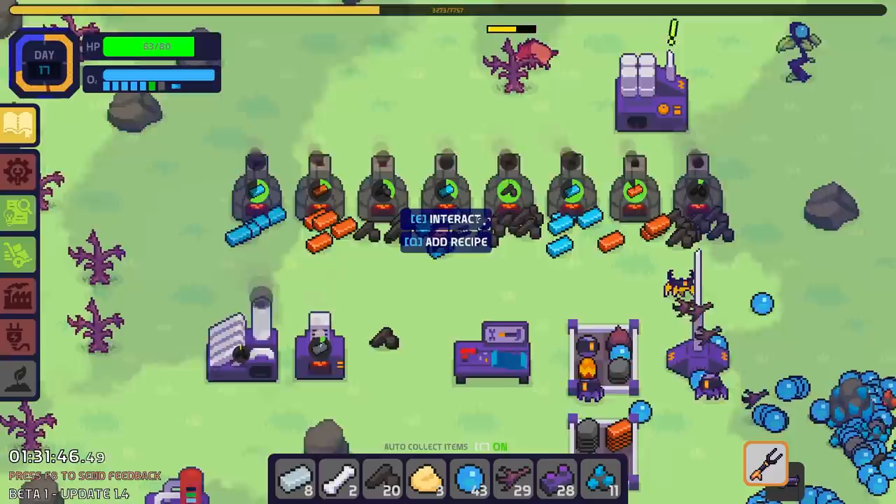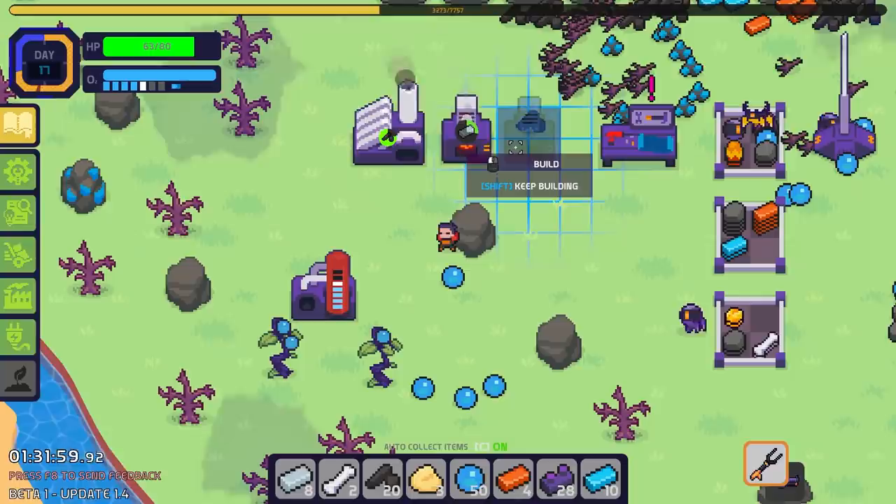Now that I have all these idiots doing all the work, it's time to explore a little, because I still need purple roots. But before doing anything, I need another expensive furnace, so I need to store some stuff very neatly on the ground.